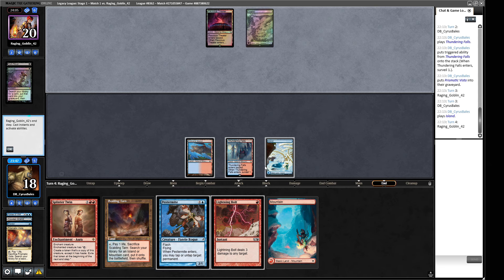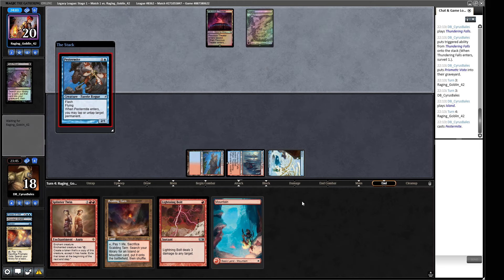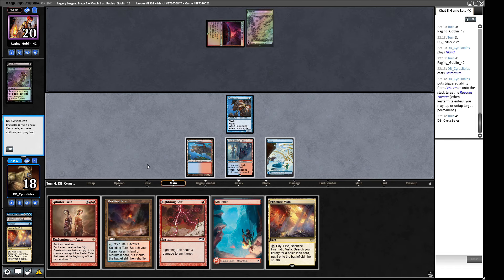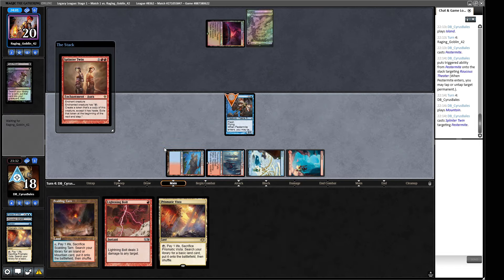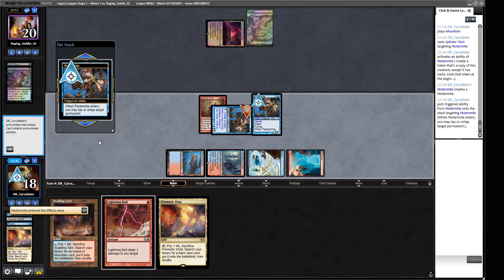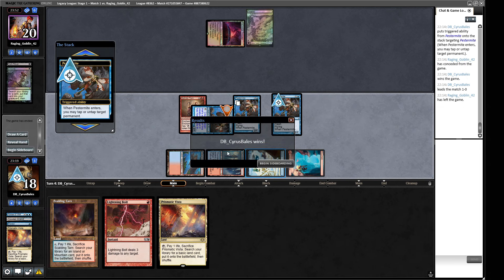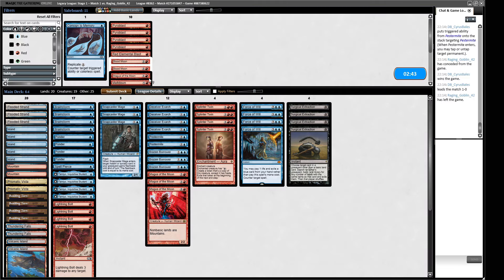No end-of-turn action — that's good for us. Raucous Theater is actually a red source but it's just a surveil land here. We play our Pestermite, tap something down, and given what we've seen from our opponent's deck I think we just go for it. Splinter Twin on the Pestermite, create a token, untap our permanent — and repeat. Our opponent scoops rather than make us click through it, which is handy. We go to the sideboard.